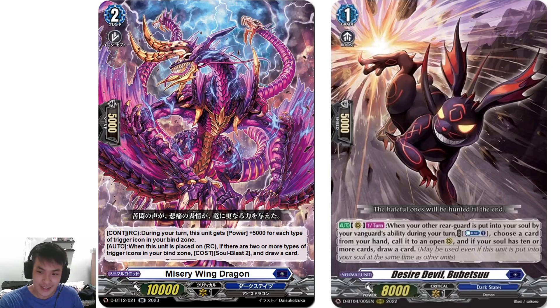There's also a Grade 1 card from Gridon you can experiment with: Bubetsu. When put to soul, CB1, choose a card from your hand and call it to an open rearguard circle. Dark States have some cards that open up rearguard circles like Jewel Core, so you can use this to get an extra attack.